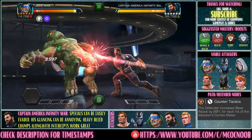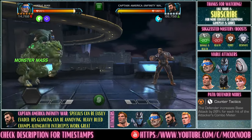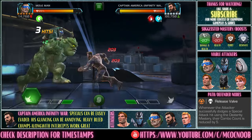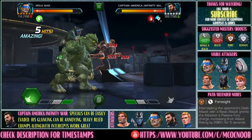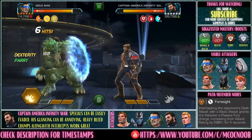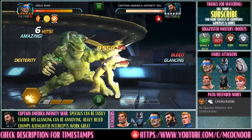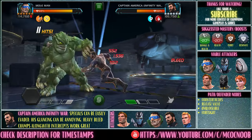The next champion against you is Captain America Infinity War, who's quite tanky and has annoying Glancing. His specials are very easily evadeable — SP1 and SP2. I'd suggest bringing a bleeder champion because bleeders work really well against armor. Bring somebody with heavy bleeds or big special attacks and try to kill him off faster, because his Glancing can just prolong the fight. I'm using Mole Man — building up to Frenzy, then letting it rip with SP2 to bring him down fast. Other options: Archangel, Black Panther OG buffed version, Squirrel Girl, and Ghost.